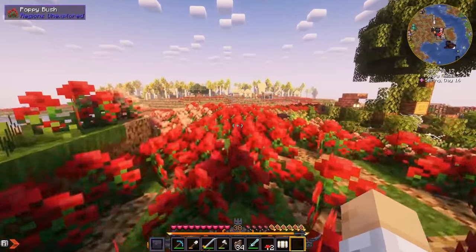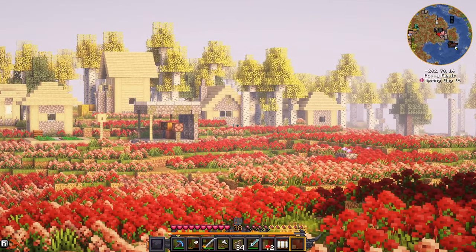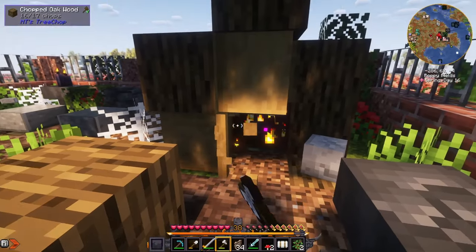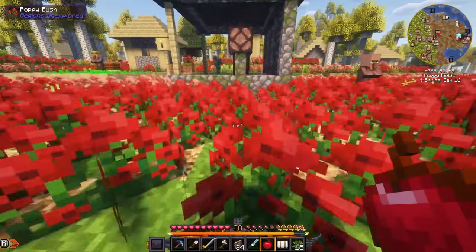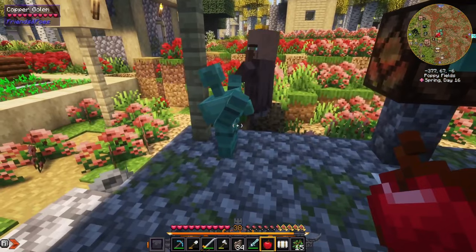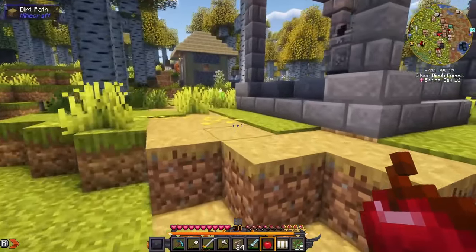We're almost there, just up over this hill. There's a graveyard over there, but we've got our village — this is a pretty cool-looking birch village. Let's see what's in here first. A totem of undying in a graveyard? That's ironic. And a spawner — we've got a zombie spawner in that one. Look at these copper golems; they don't move, they're just like statues. Loot this village — not much here, best thing we got was like an emerald.